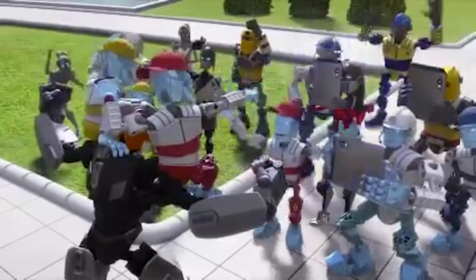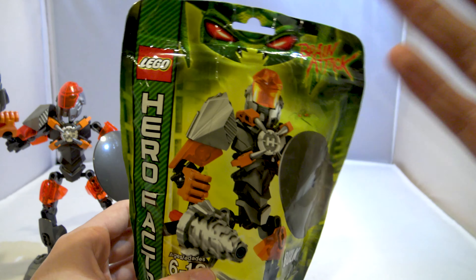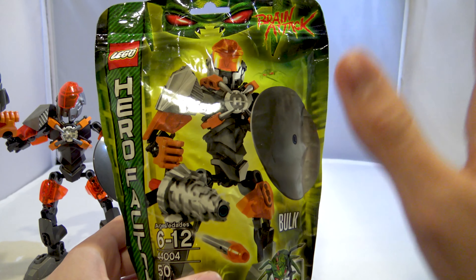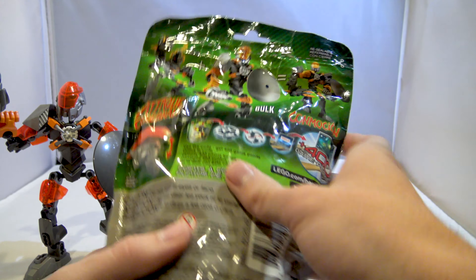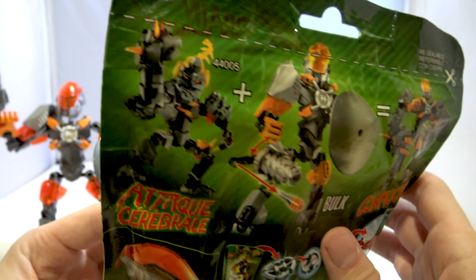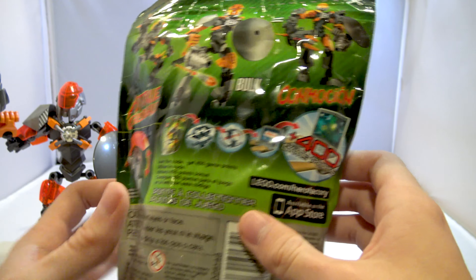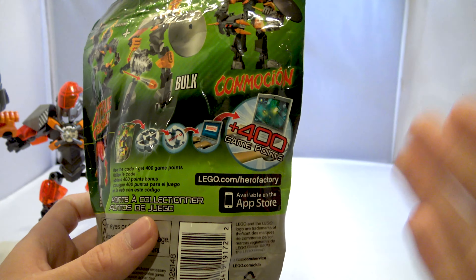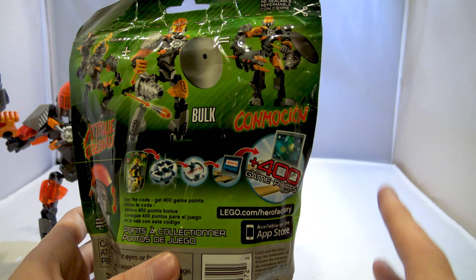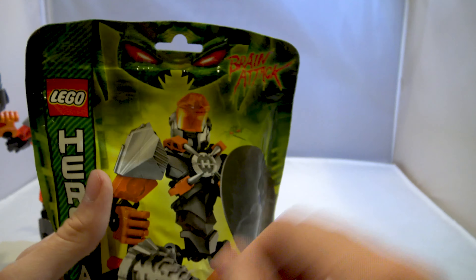Let's start off and take a look at the packaging. Again, standard Hero Factory packaging for its later years — the plastic bag appearance. I love the layout of the bag design, as I mentioned last week. On the back here you can see the combiner model that you can make with the villain set Bruiser, and a couple of the other functions that the set includes, including 400 points towards the Brain Attack game. I don't remember this game being nearly as fun as the Breakout game was the year prior.